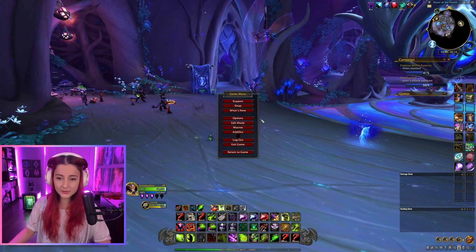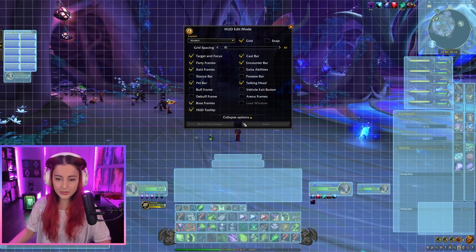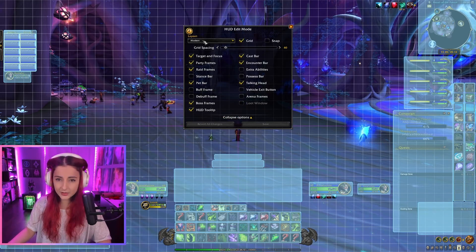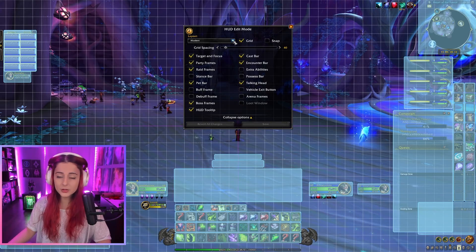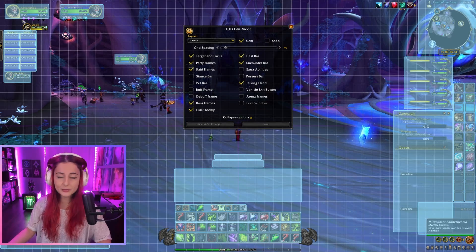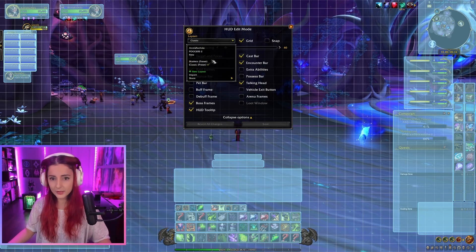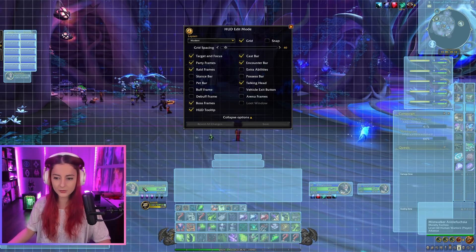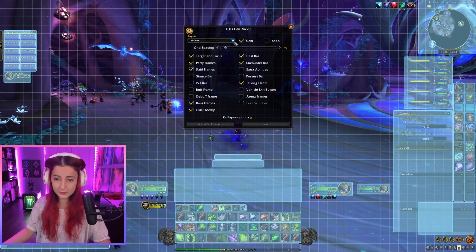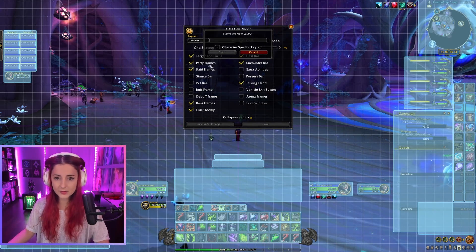The UI settings can be found here. You press Escape and go down to Edit Mode. Click it and you see all the different options that are available. Notice how we have the Modern layout picked by default, but you can also go back to Classic, which you might recognize from the old UIs where the player frame and target frame are in the top left corner. I personally am a big fan of the Modern one, and I'll make a new layout so we don't ruin the existing ones.